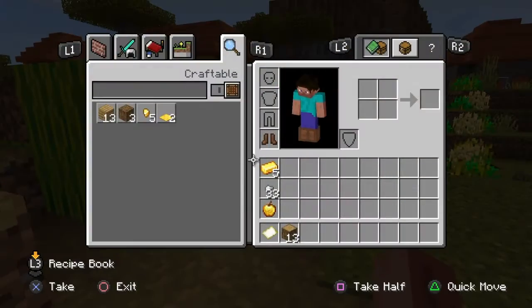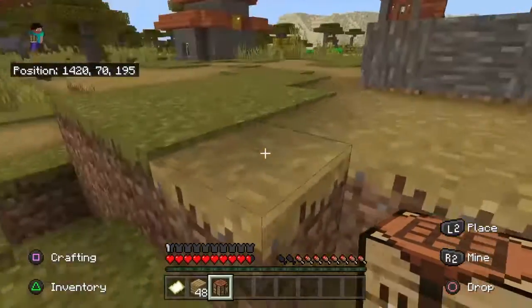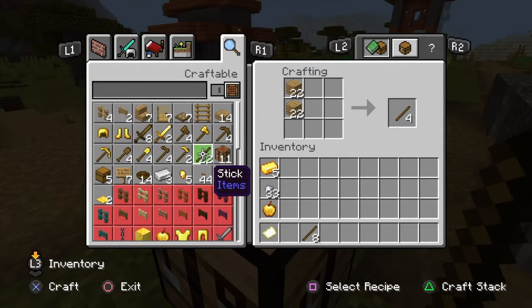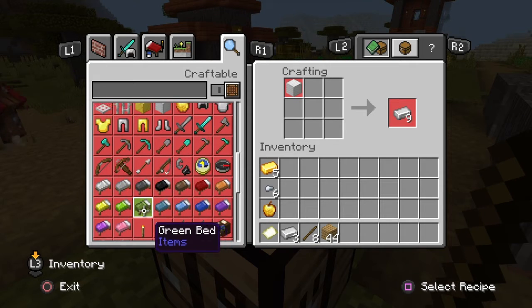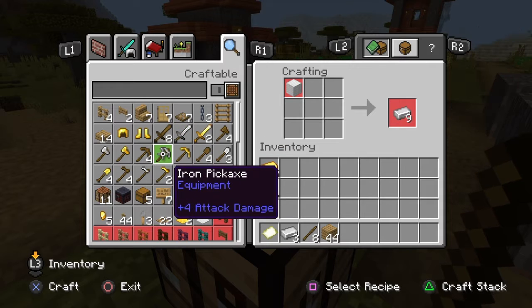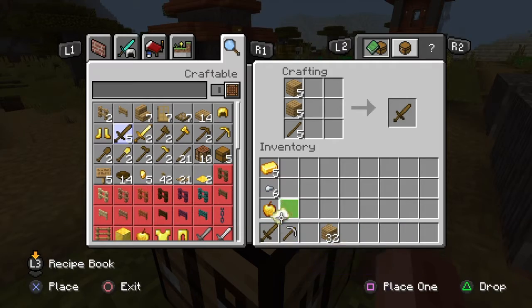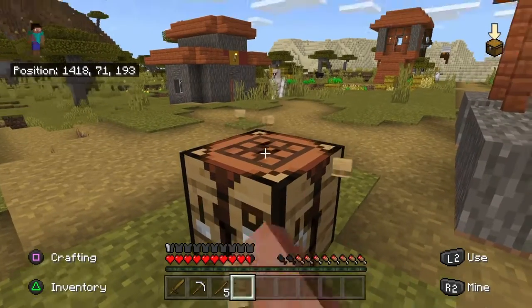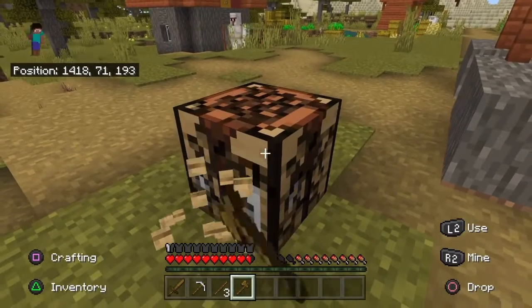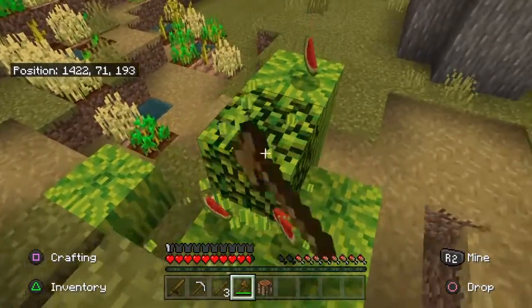Let's go - we'll go to the other village in a second. Make some of this, turn this into ingots. Let's make an axe as well. Let's get some food.